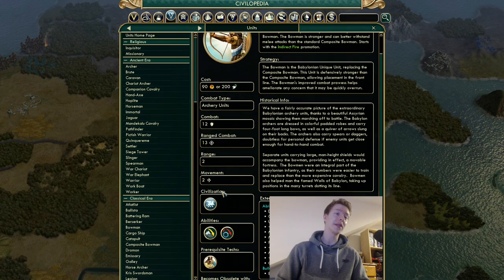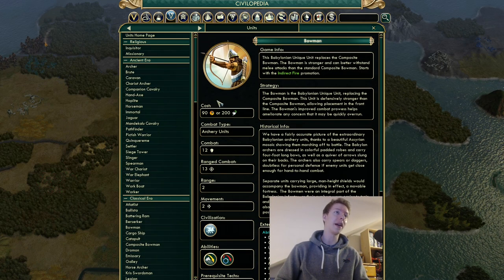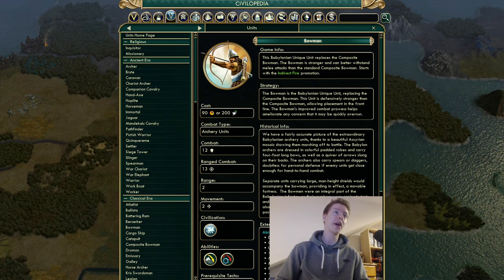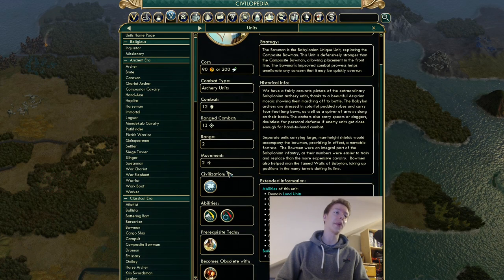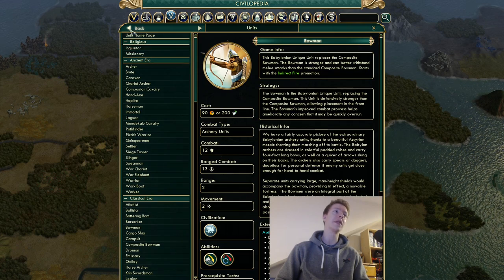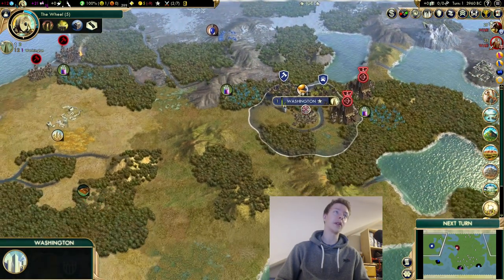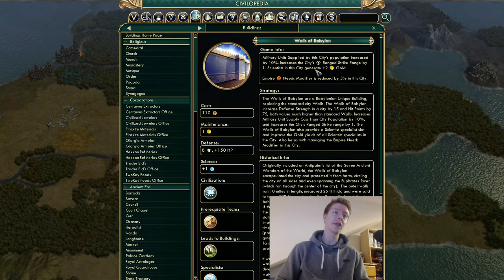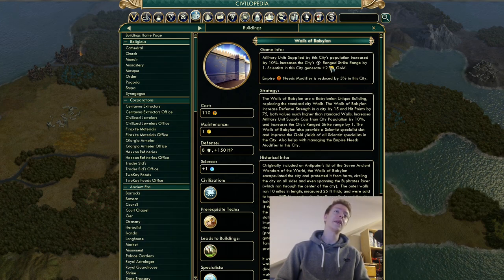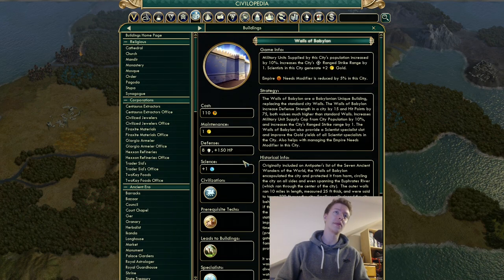The Bowman is a unique Composite Bowman with 12 melee and 13 ranged combat strength — a big upgrade over the standard 11 and 11. It comes with Indirect Fire built in, which you'd normally have to promote into. These are genuinely strong units — good enough to use offensively. They have roughly the same combat strength as a catapult but without the bonus to cities, though with enough of them you can still surround and take cities.